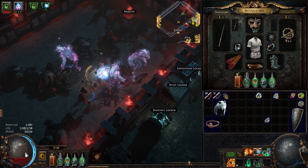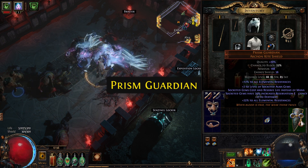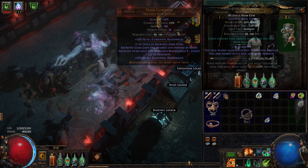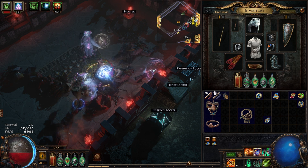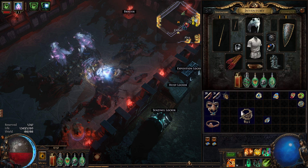There's another common way to reserve life without full blood magic: the shield Prism Guardian. It gives 30% increased reservation efficiency, and socketed gems cost and reserve life instead of mana. Transferring skills over and activating Tempest Shield and Determination shows that a little bit of life is now used, while every other aura still continues to use mana.